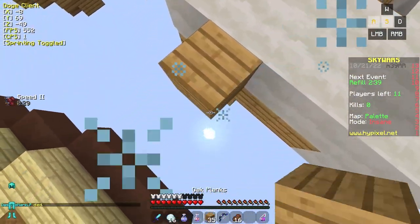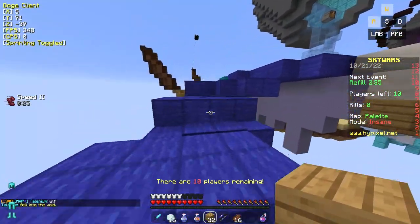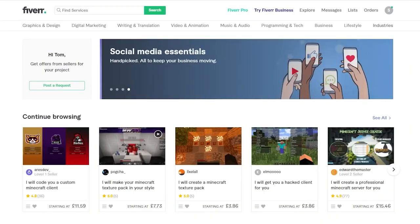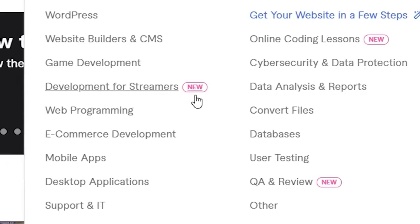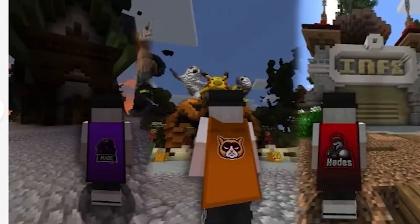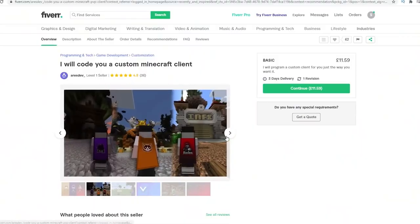Over the last year, I've made it my mission to find as many different ways of playing Minecraft as possible, using as many different clients as possible. In order to make this happen, I've had to call in special help from Fiverr — a platform where you can purchase services from anyone around the world, specifically developers to make me a Minecraft client. At the start of 2021, the Doge client was born.